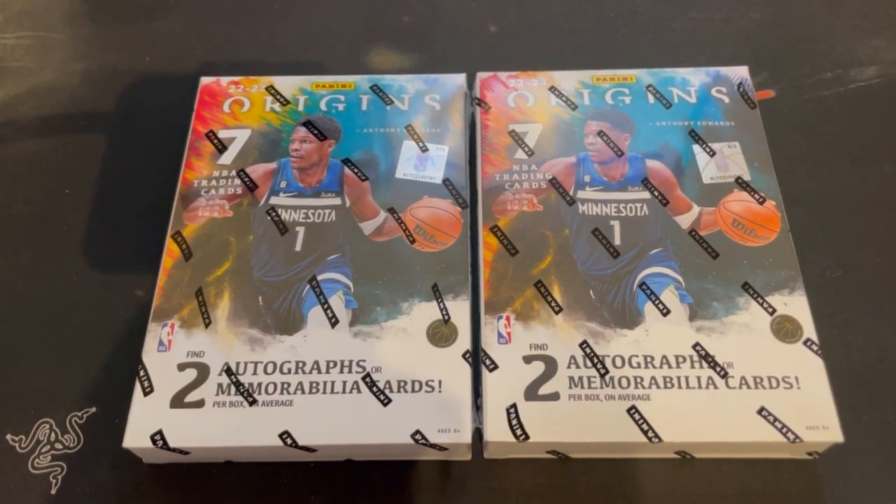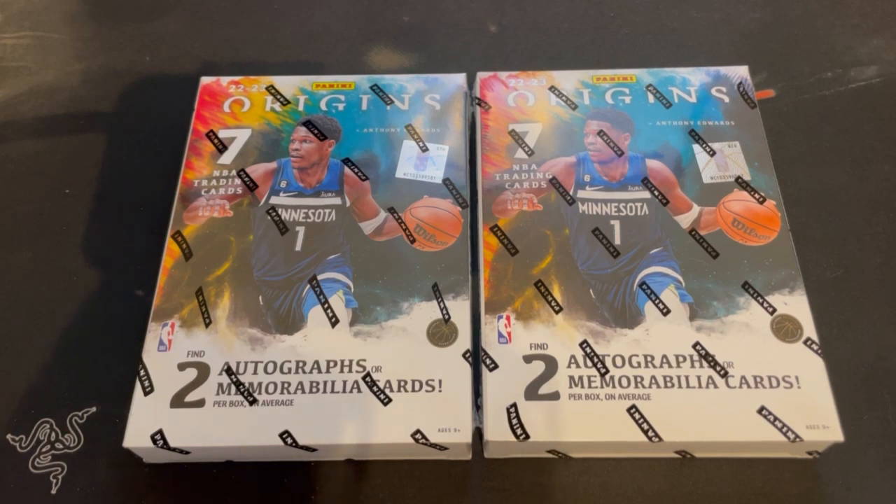Today I'm opening two 2022-2023 NBA Origins Hobby Boxes. Panini accidentally sent me the wrong product — they sent me an NFL Obsidian on accident and told me to keep it — but then they ended up sending me the Origins, which I paid for. I didn't think they were going to send me that, and I ended up buying another one from Steel City, so that's why we have two.